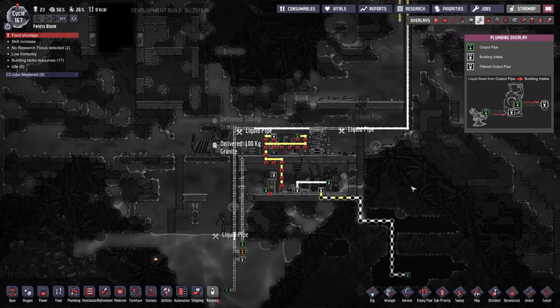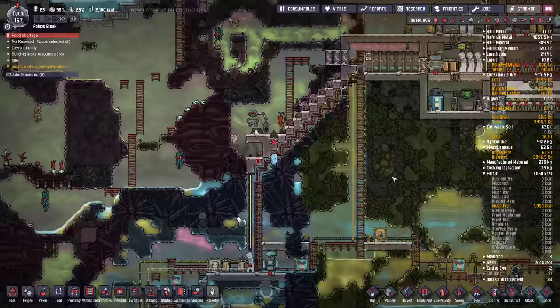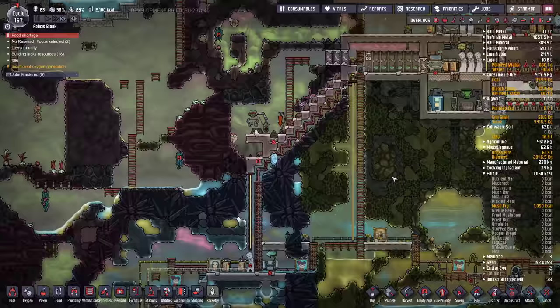Pipe's going in pretty fast. Dupes are going to start dying because there's no calories. But that was my plan all along — my evil plan. Get the dupe number down to maybe 16. Now that's going to stress them out because they're going to go into mourning, and that's never good.